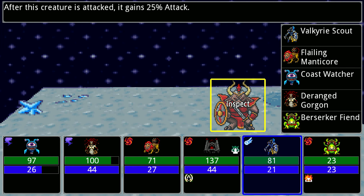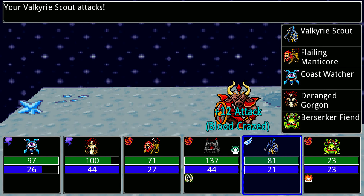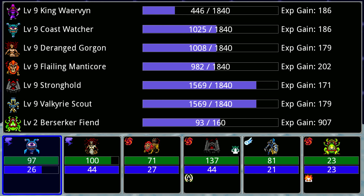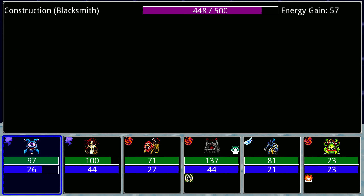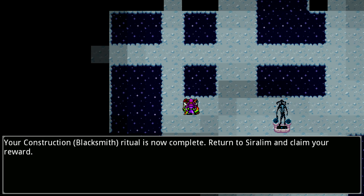The special ability of a minotaur is: after this creature is attacked it gains 25% attack. So you better kill it quickly. That's actually quite nice - if you can somehow buff it up and give it provoke, so that enemies actually attack it. And there is our blacksmith - yay!